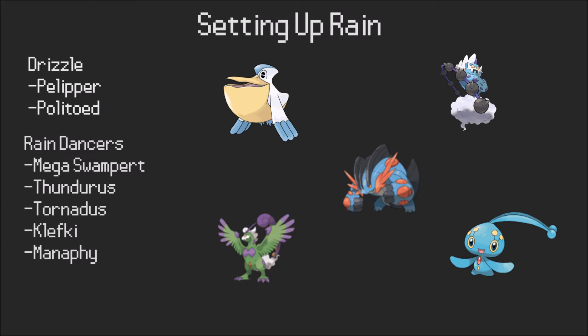Pelipper can run quite a lot of sets. It can use its normal Damp Rock defensive set, which is good at getting up rain and even taking hits to some extent. It usually has Defog too, which is really nice, and U-turn. But you can also run a Scarf or Specs set — Specs especially is very good. Pelipper with Specs is actually stronger than Zard-Y; it is a bit slower but it is an excellent breaker and can really compress your team. At that stage you might want to run Politoed or something else to get up rain.